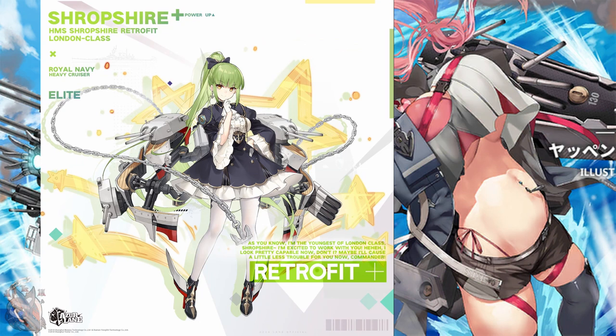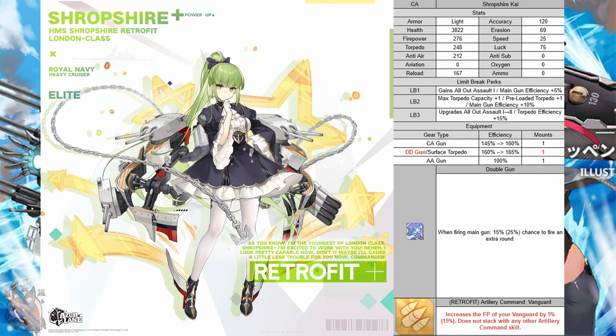Let's go to Shropshire. On top of her stat boost, she will get some changes to her gear. In her auxiliary slot where she normally equips torpedoes, she can now equip a destroyer gun instead. Skill-wise, her changed one is the artillery command: increases firepower of your vanguard by 15% and does not stack with any other artillery commands. This one's kind of lame, but it's Shropshire — she's the OG green hair, but a retrofit doesn't make her that good.